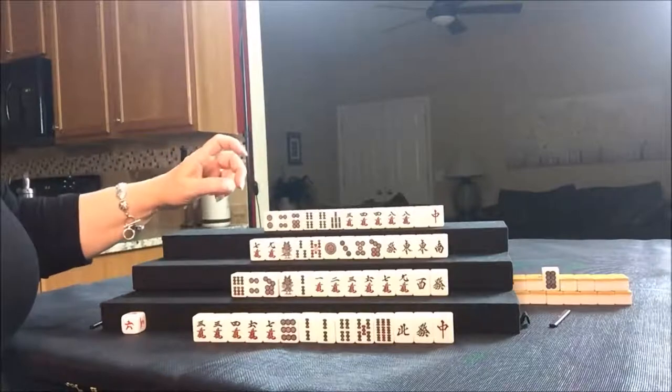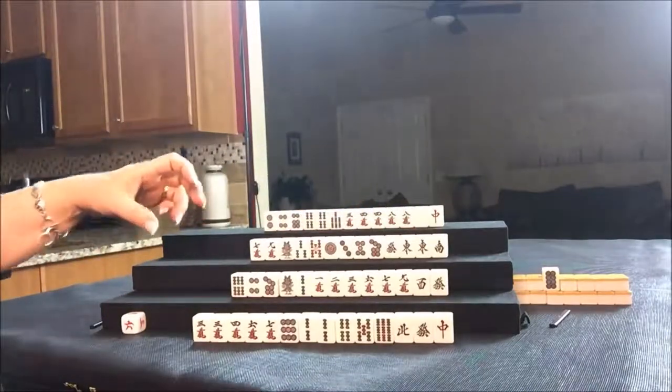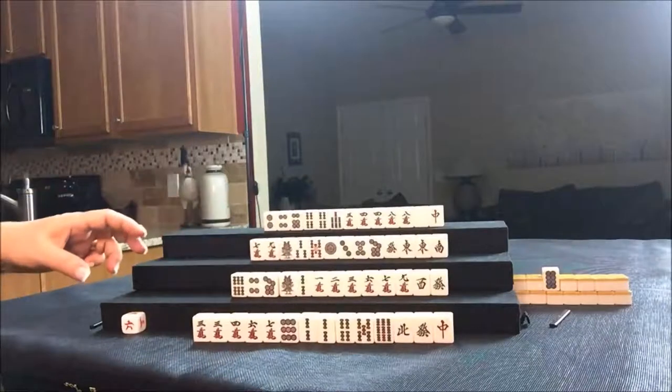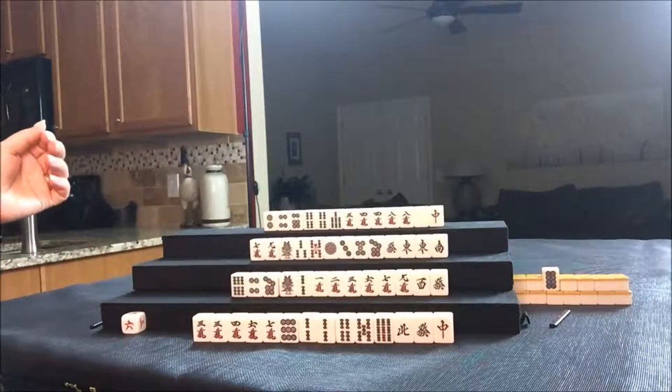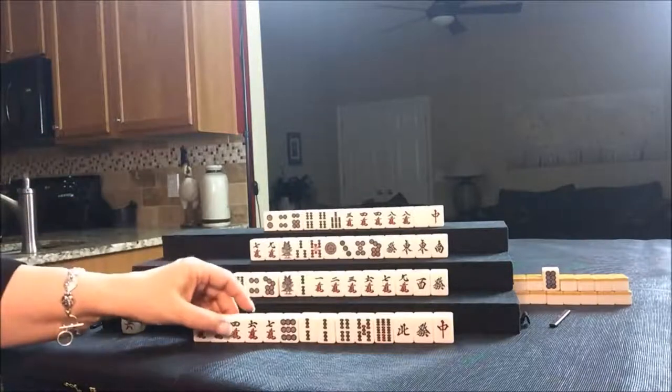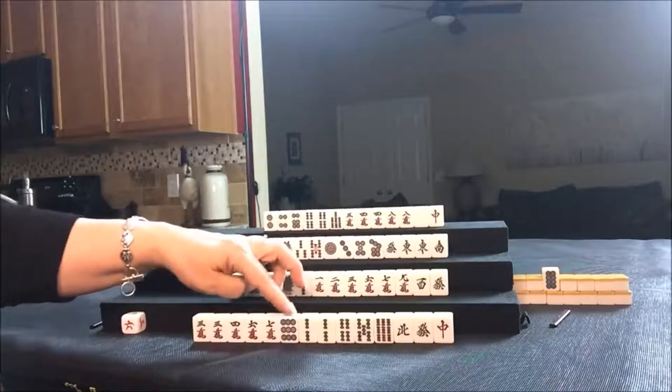Pone of East, wind of the round, Pinfu, Pinfu. Okay, so we've got to decide already — we've got to discard. They have Dora and we want to try to leverage that. Let's get rid of the North to start.